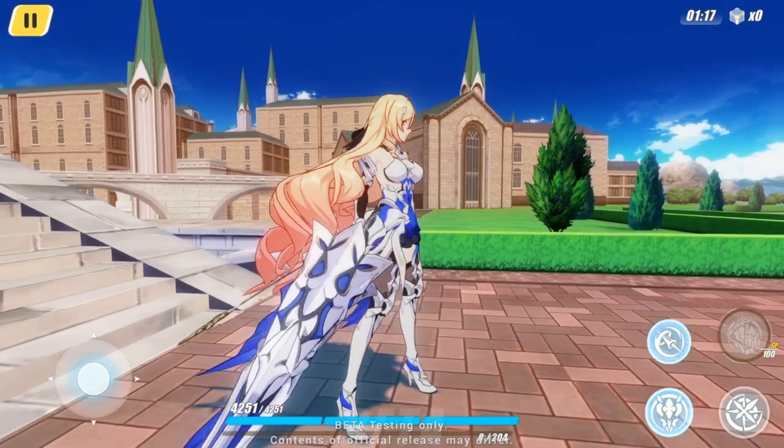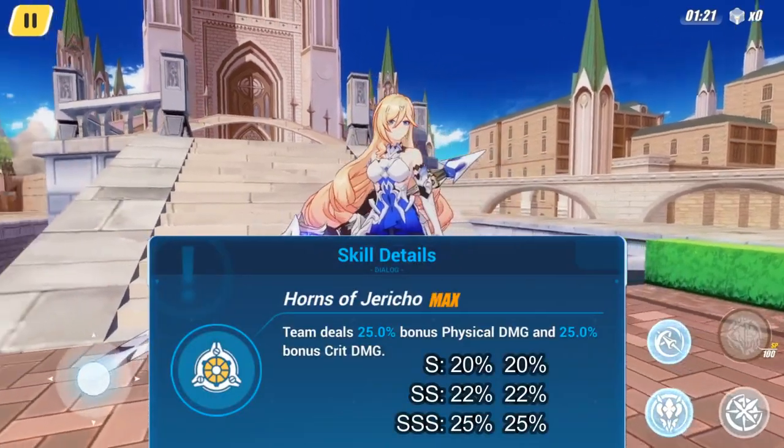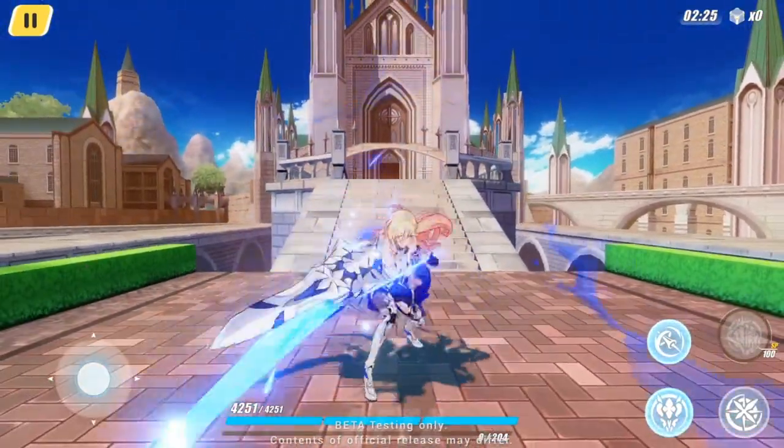Bright Knight Excelsis is Durandal's mech physical DPS battle suit. Her leader skill increases the team's physical and critical damage. Her basic attack is melee, has 5 sequences, and deals physical damage.